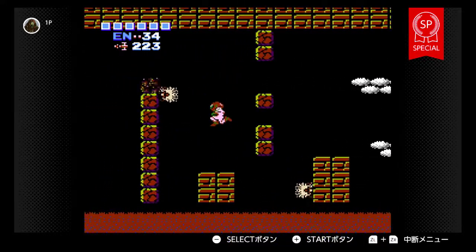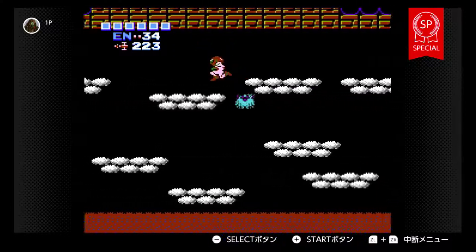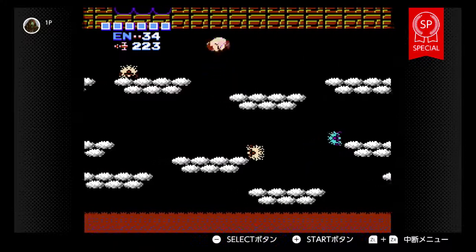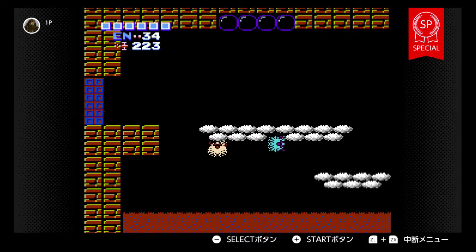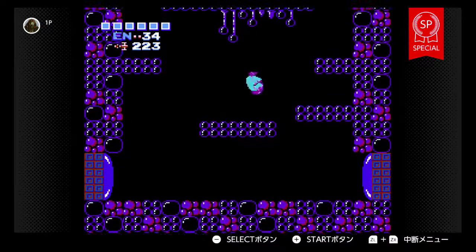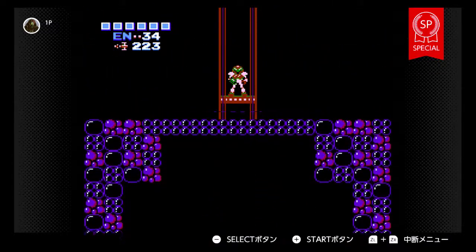One thing that would really make an SP version special is if they added a map. I know there's a ROM hack out there that actually does that — it shows the map you'd find in the GBA version or even the SNES version.